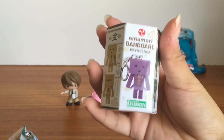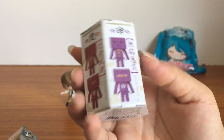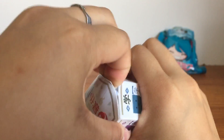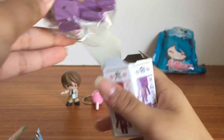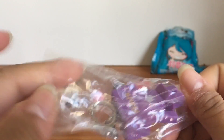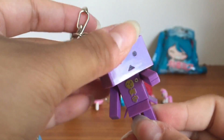So let's open this one. This is an Amamori Dawnboard key holder — so that's another keychain. Here are the ones that you can get. They each mean different things, and I definitely want the one that says love on it, but they're all very cool so I don't really mind. We got the purple one, and this one is for health. It scales out of this little baggie — here's the little key ring. He's a little bit articulated in his head and arms, which is pretty cool.